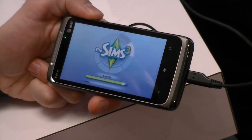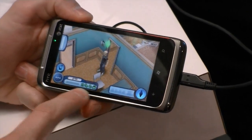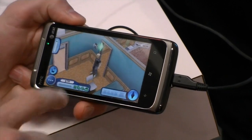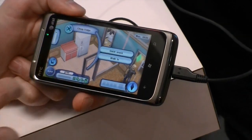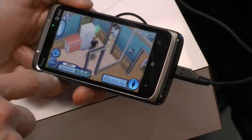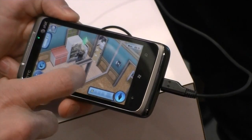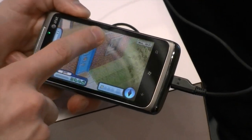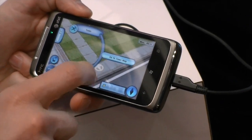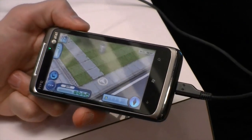Then it immediately drops you into your house. There's normally a tutorial that it would walk through, but I'm going to skip that. You've got your basic needs at the bottom: food, sleep, bathroom, and shower — you want to make sure your sim is well fed, well rested, and has a shower when he needs to. My sim is just having a snack. Anywhere you tap is kind of where he goes. The main thing is it's this open world environment. I'm going to go to the town and just see if I can interact with some other sims. Very addicting.